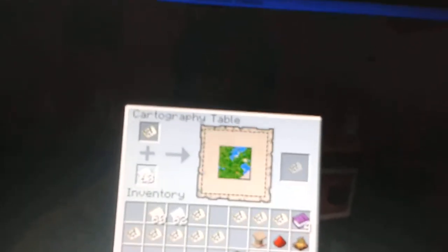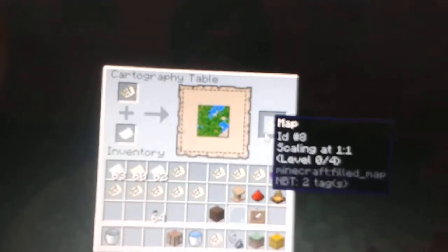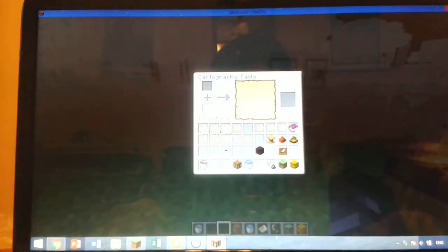This crafting recipe is actually a lot cheaper than before. It used to be something like eight paper for each zoom level, but now it's only one. And as you can see, the map is smaller at the lower zoom level.